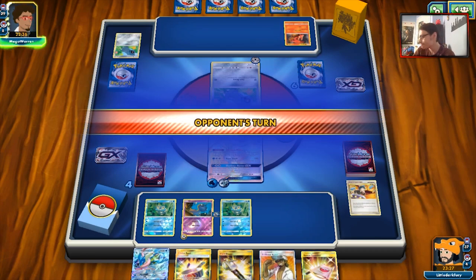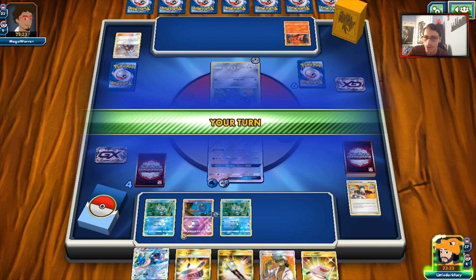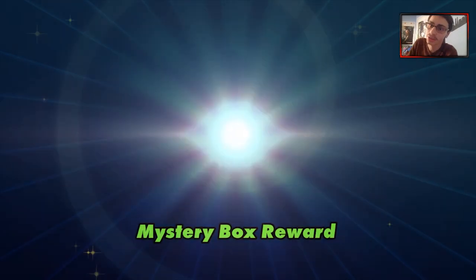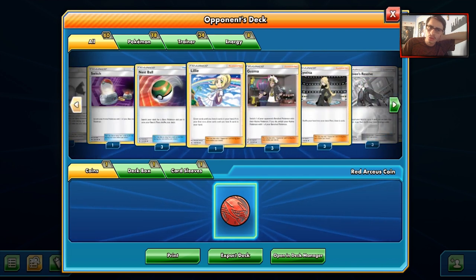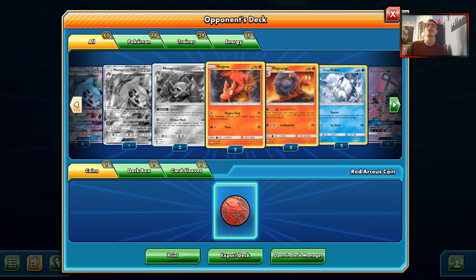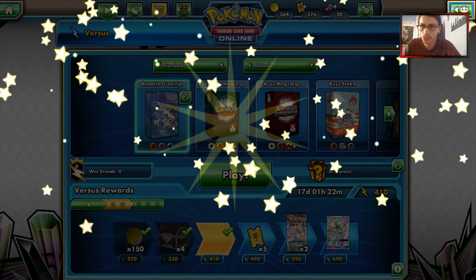He didn't even put Marowak down that turn because I judged him. So yeah, it was a Metagross split build playing the Marowak engine. The Marowak engine is very good, but if you play Marowak you have to play a heavier count of Lillie and Acro Bikes — otherwise there's no point. We end up getting a pack, and it gives us a TV Reporter Full Art, which is actually a decent card — draw three, discard a card from your hand, and you can even discard a supporter. We also pulled a 70 HP Meditite.